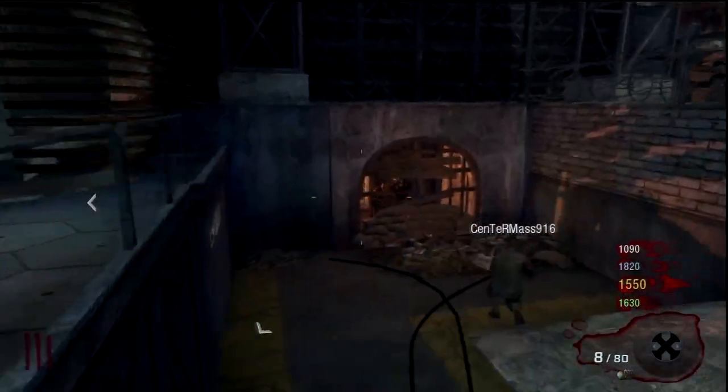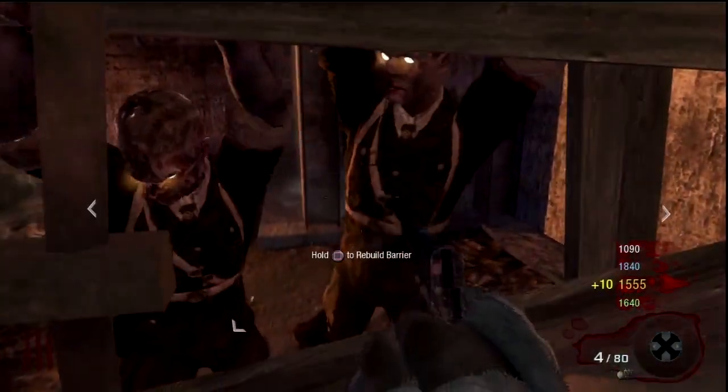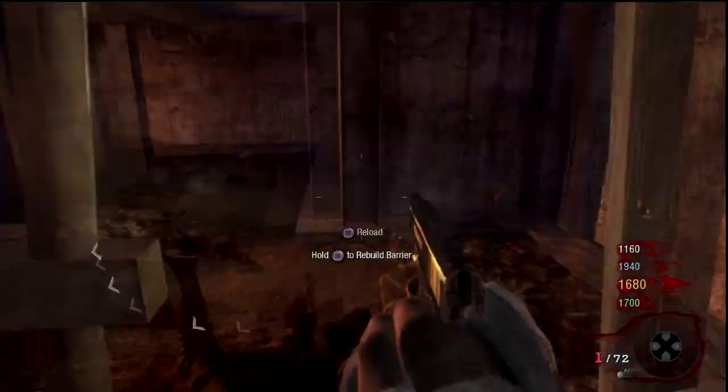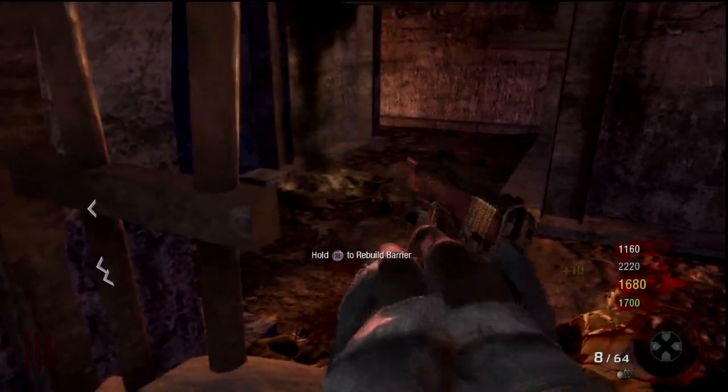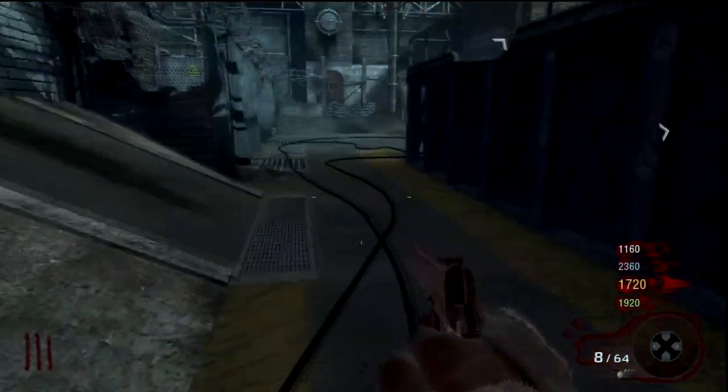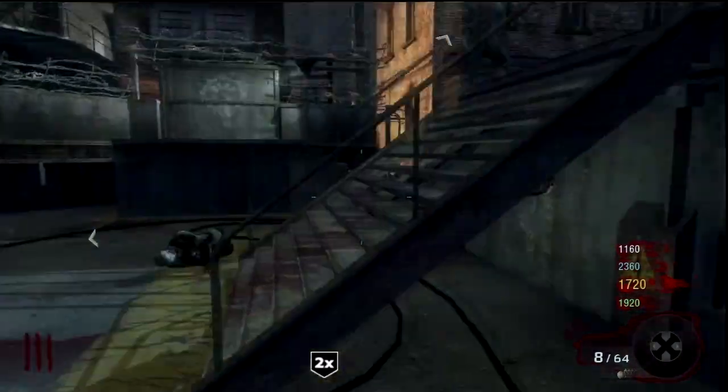As you can see, I have to get really close up to the zombies just to hit them with my pistol. But I also have to be careful and watch out for their hands that swipe, because those will hurt you in like two hits and you're down without Juggernaut.